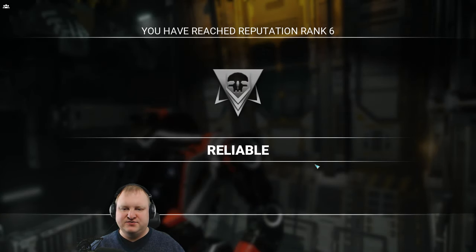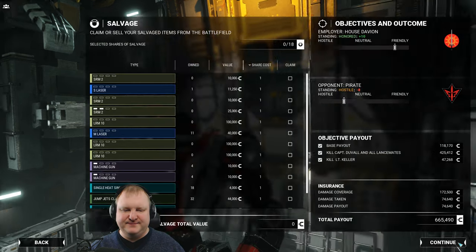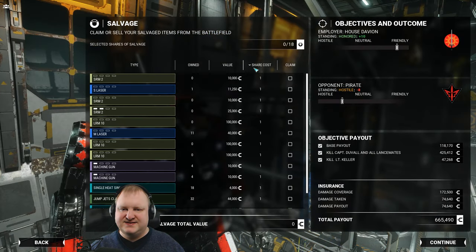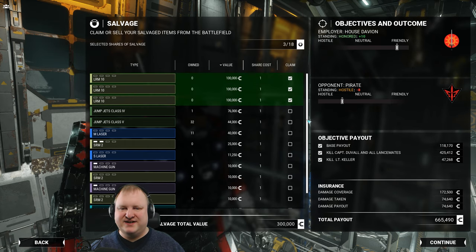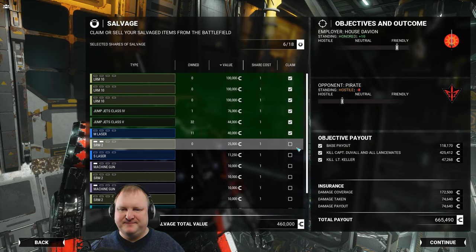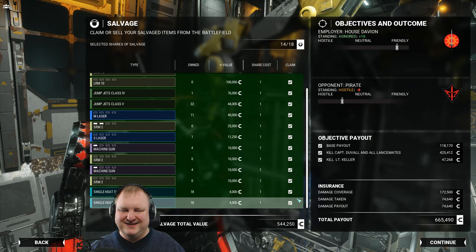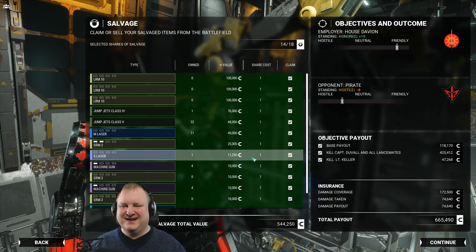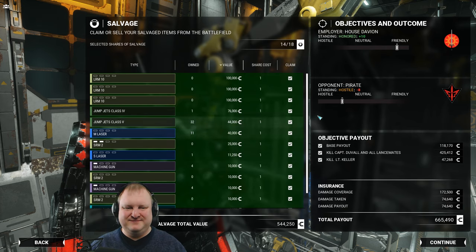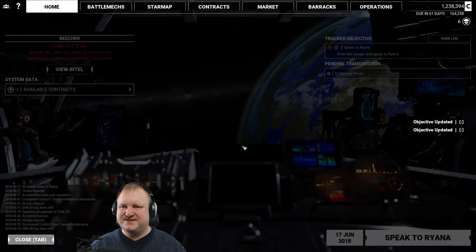Easy money. Reputation rank 6 — we are now reliable, as if they didn't know that beforehand. No mechs — sad. We've got 18 salvage shares and we just get crap. I can take everything and there's still stuff left over. About 1.1 million in total. At least our damage is covered, so — happy thoughts.